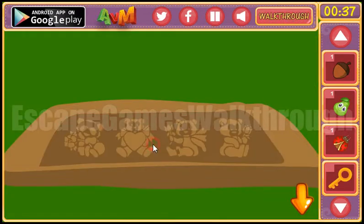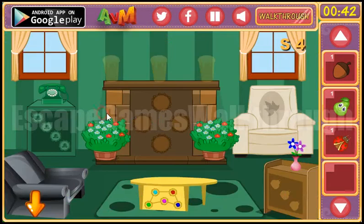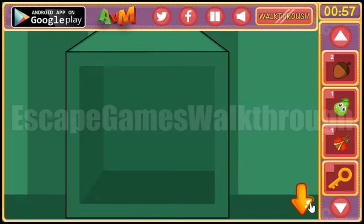Let's look here under this carpet. Here we can see different bears, and this is the hint to be used here in the room. So let's select these bears — this is the first, the second with heart, and then the first with the flower, and the last. We've got an acorn and a key.